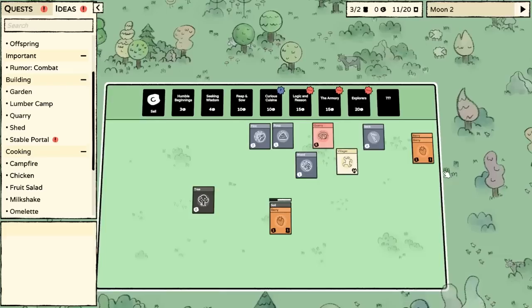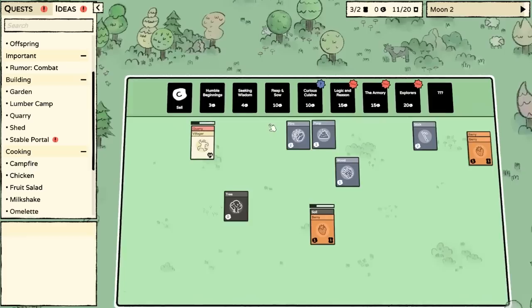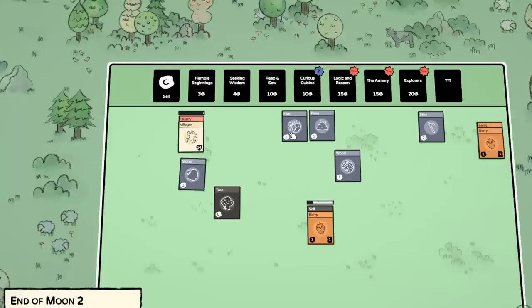If we put the guy onto the quarry, then he makes rocks and rocks and rocks. This is very nice — now we pretty much have a source of money. It's the famous panda guy in chat.